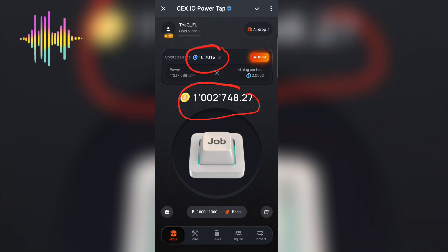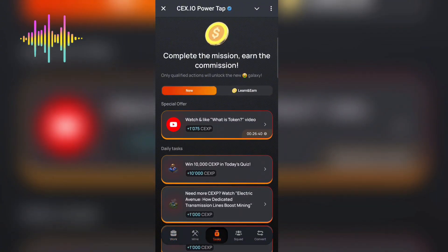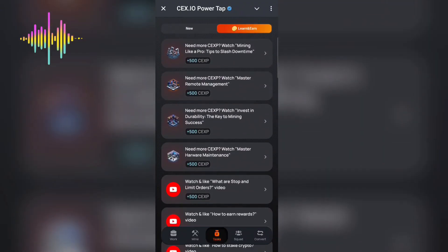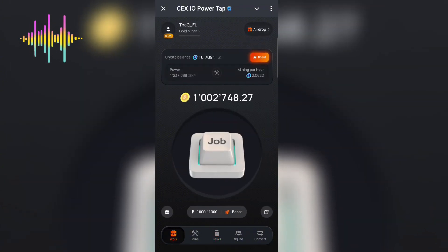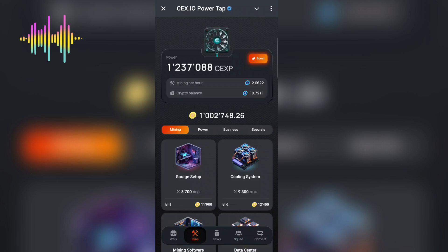The crypto balance is the main thing you use to get this coin quickly. You can also complete simple tasks, but they are very slow and unreliable. The best approach is to come to the application every three hours, get six blue crypto coins, and then convert them into the yellow coin.